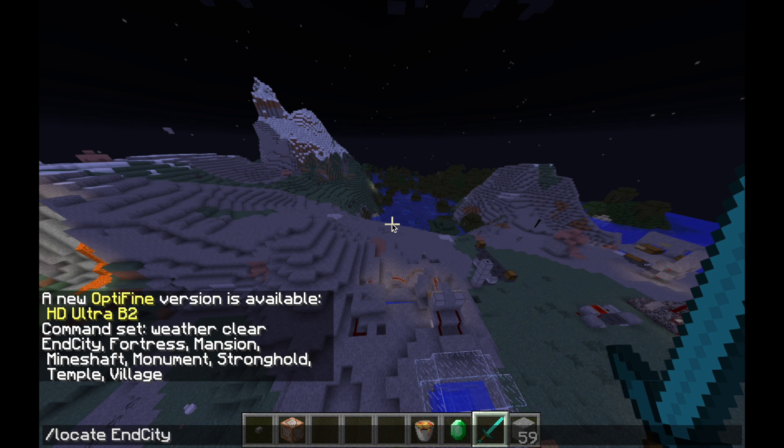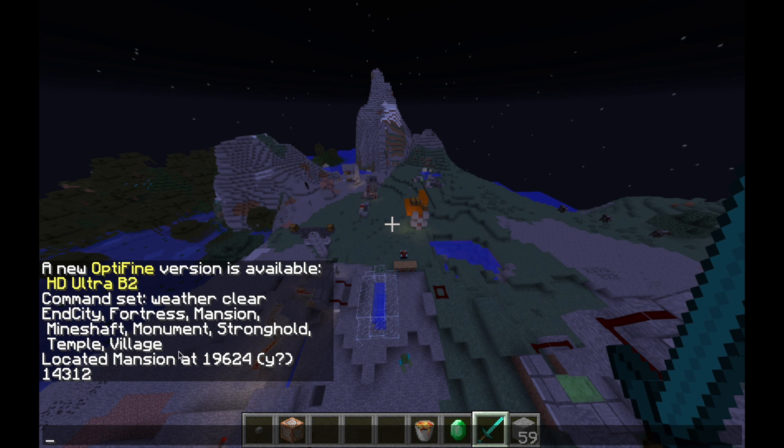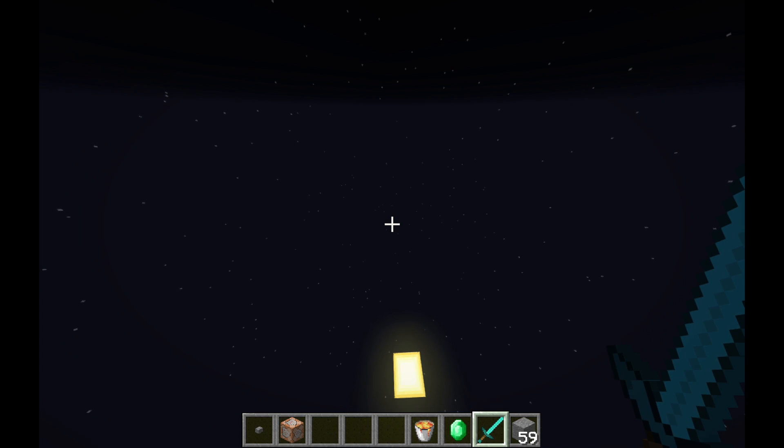End city and fortress cannot be used here because that's nether and end, but we can go for mansion. When you put it in, it gives you the coordinates. If you do slash tp, you teleport yourself to — nineteen, six-two-four — whatever coordinates you have. I'd recommend keeping yourself a hundred blocks above.